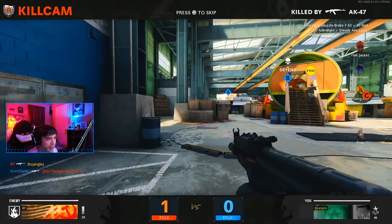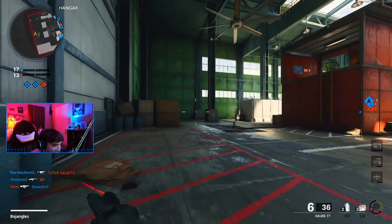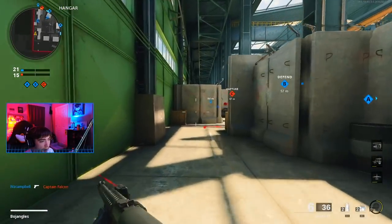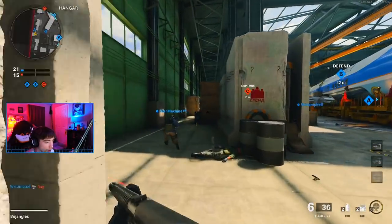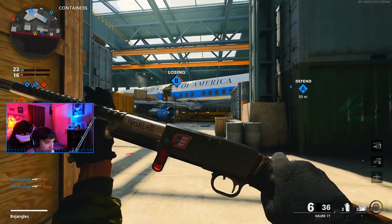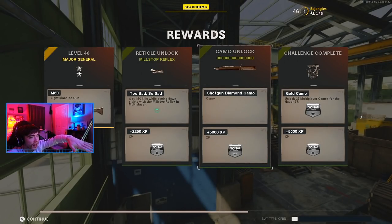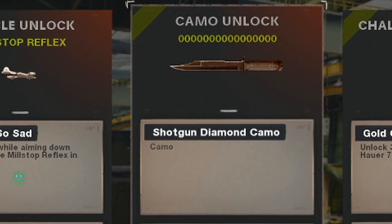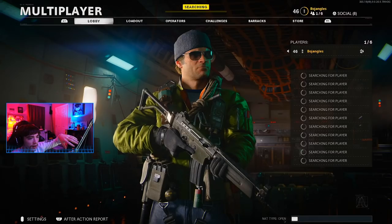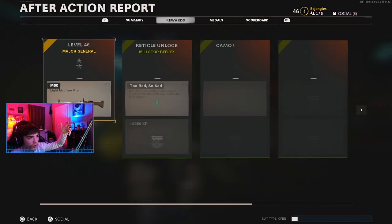Boom! Shotgun diamond camo — do you guys see that?! Gold camo unlock — oh my god, it already popped up so fast! We unlocked diamond camo! I really want to back out but there's a glitch where your progress doesn't count if you back out, so I'm gonna stay and finish the game. Camo unlock — zero, zero, zero, zero. Why does it have a knife? Shotgun diamond camo — how do I get out? Continue, back, let's leave the lobby.